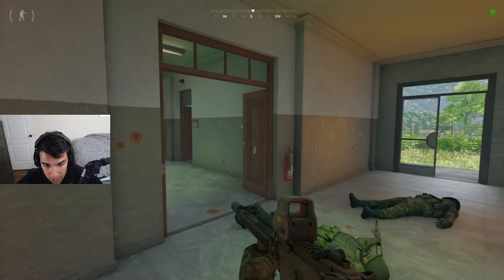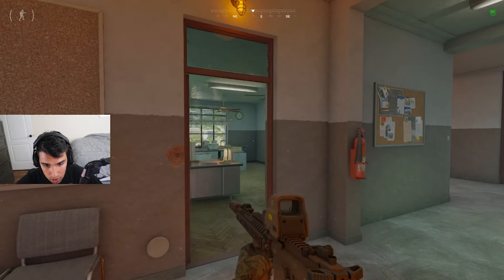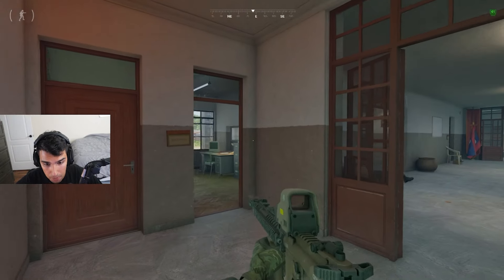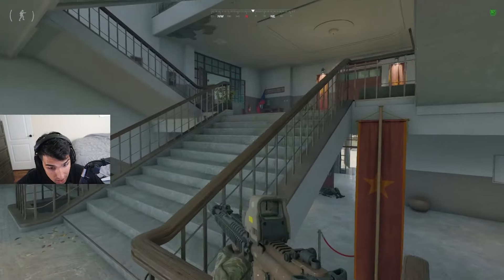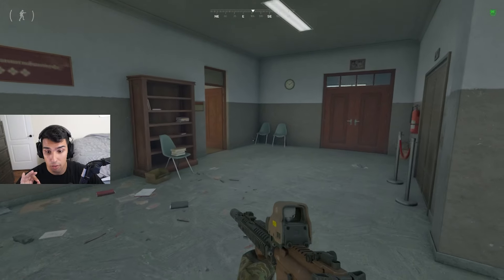We raided Fort Nareth pretty successfully — died one time, but we're in the compound with no more enemies nearby. Overall, I'd say we raided it pretty nicely. If you enjoyed this method, let me know in the comments below. Thanks for watching — another location guide will be out soon, and I want to get some loot guides out as well. If this helped, leave a like and subscribe. See you in the next one!